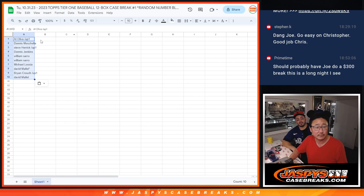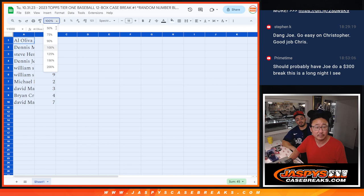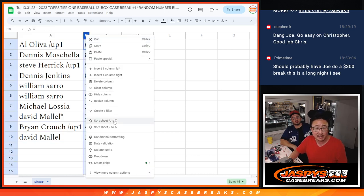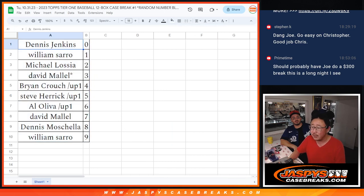Alright, that's the order we're going off of. So Al with six, Dennis with eight, Steve with five, Dennis with zero — so Dennis, you get any and all redemptions in this entire case, including one-of-one redemptions. You'll still get live one-of-ones. You also have nine. Michael with two, David with three, LastSpotMojo, Brian with four, David with seven. Let's order by number. Boxes are centered up. We're going to pause the video — when we come back, we'll see if there are any trades and then we'll have the break. Stick around, BRB.